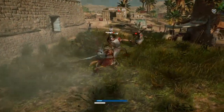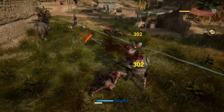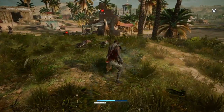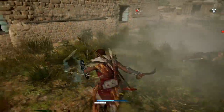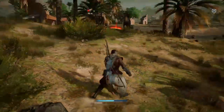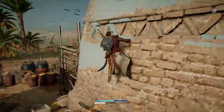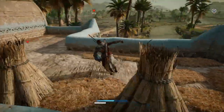There we go — charge him down and try and take him out. And I'm almost dead — that's not good. Get out of the way. What I did was realise I was under heavy fire, so I decided to run over here and climb up this building, and hopefully that would give me a bit of leeway, which it did for a bit.